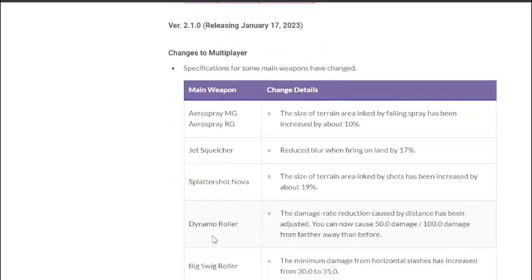Dynamo Roller — the damage rate reduction caused by distance has been adjusted. You can now cause 50 or 100 damage from farther away than before, basically increasing the fall-off range. Big Swig Roller — the minimum damage from horizontal slashes has increased from 30 to 35.